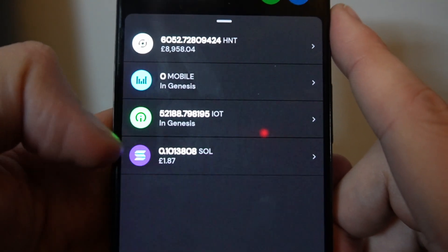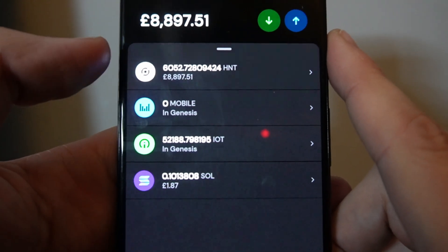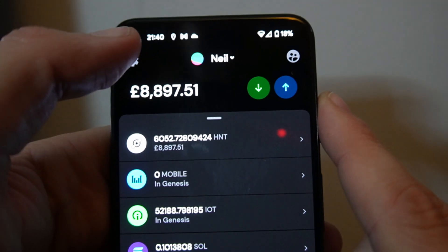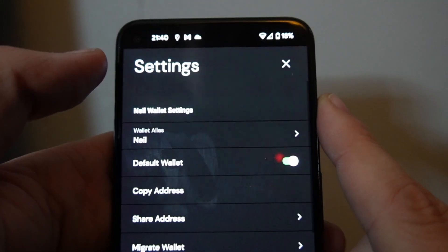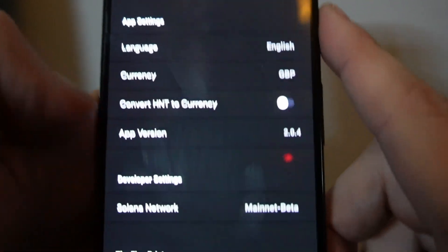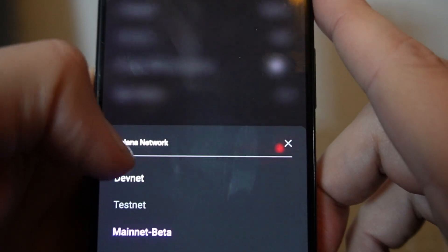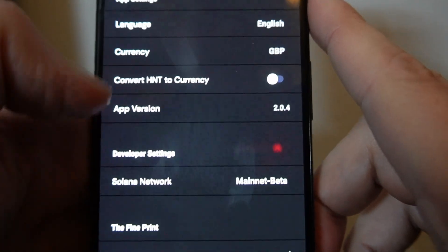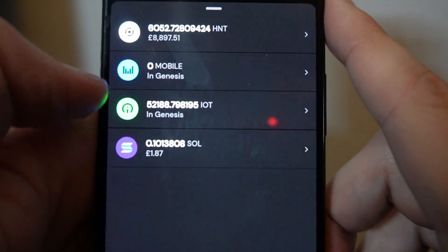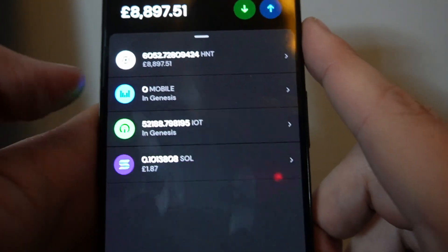A big point to note here that tripped me up: as soon as I got into the app, I actually had it on devnet mode. So if you see one SOL there, the best thing to do is hit the settings button and then head down to Solana Network, and then make sure you toggle between devnet and mainnet. That will move you to mainnet and allow you to see your actual wallet with real SOL in it.